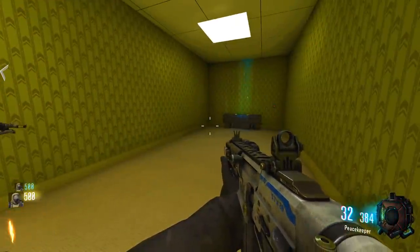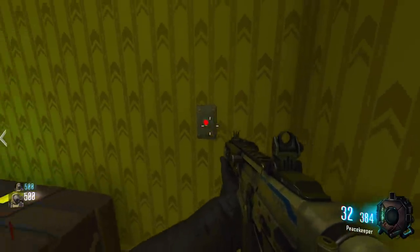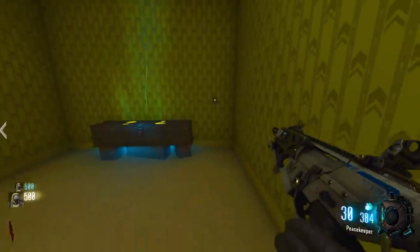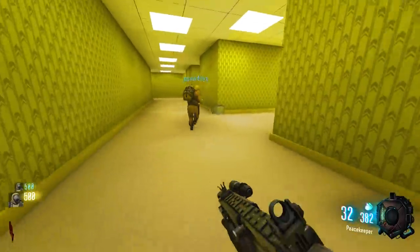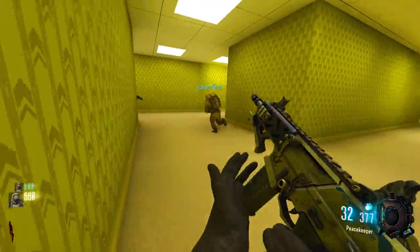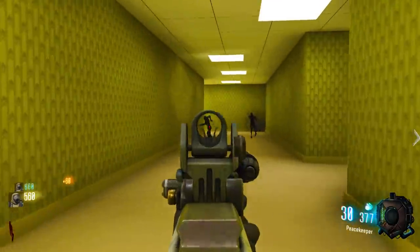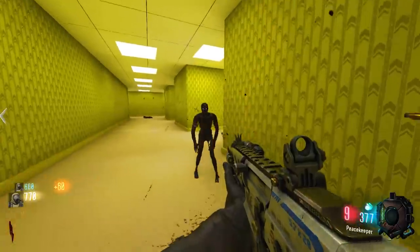Welcome to the lobby. There are buttons all around this place and we have to shoot them to turn them yellow, then get a Ray Gun Mark II and turn them all green in a specific order. This looks like it might be hard.